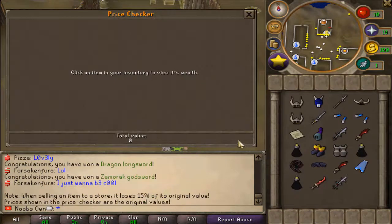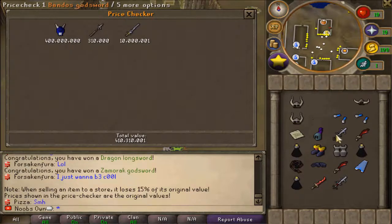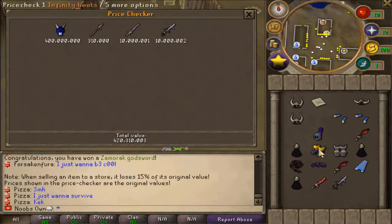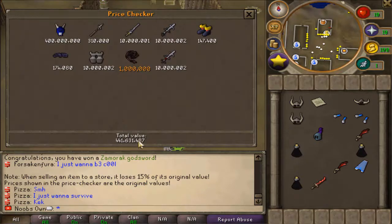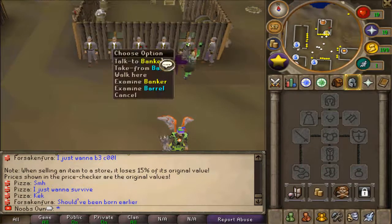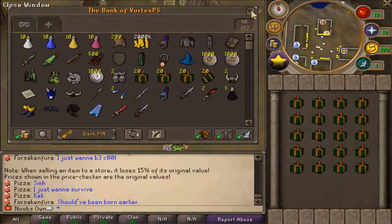From these first mystery boxes I got a blue Halloween mask, a Zamorakian spear, a Saradomin sword, a Bandos godsword, a letter, infinity boots, infinity gloves, Bandos boots, and a Zamorak godsword as the rare items. The blue Halloween mask is 400 million right there - that's really nice. Anyways, let's open up these 20 common packages.